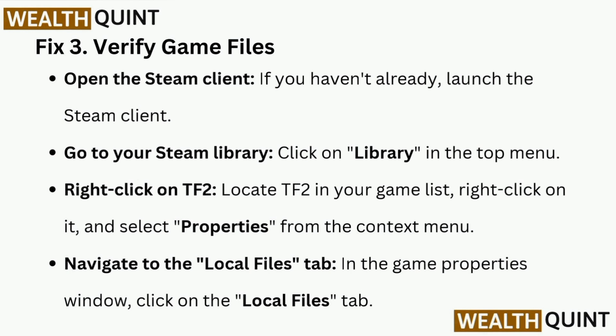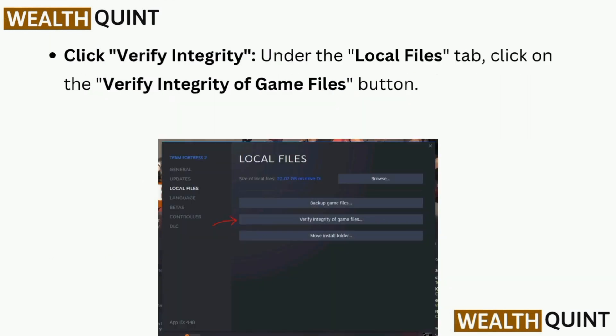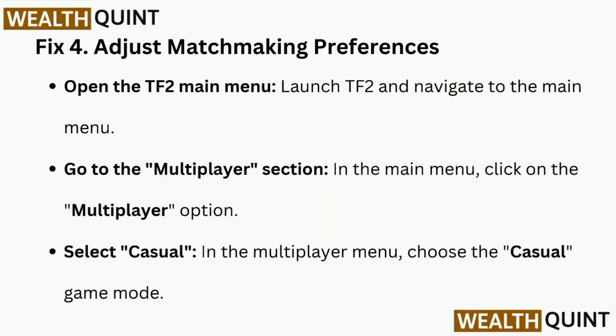Fix 3 is to verify game files. Open the Steam client, go to your Steam Library, and locate TF2 in your game list. Right-click on it and select Properties from the context menu. Navigate to the Local Files tab in the game properties window and click Verify Integrity of Game Files.